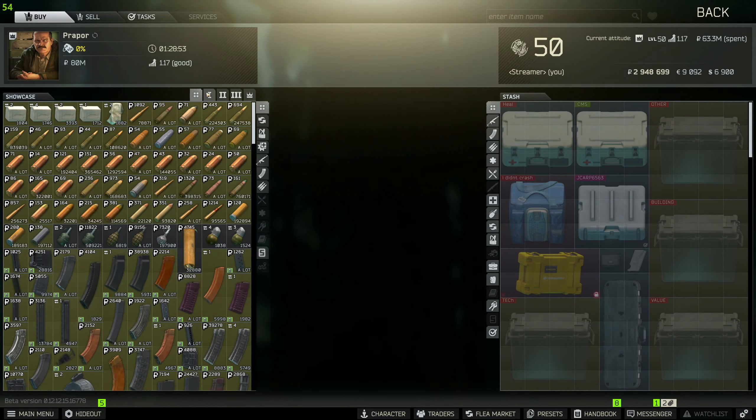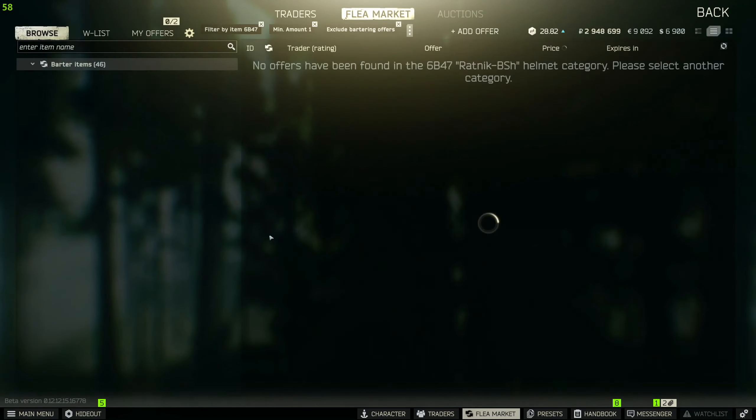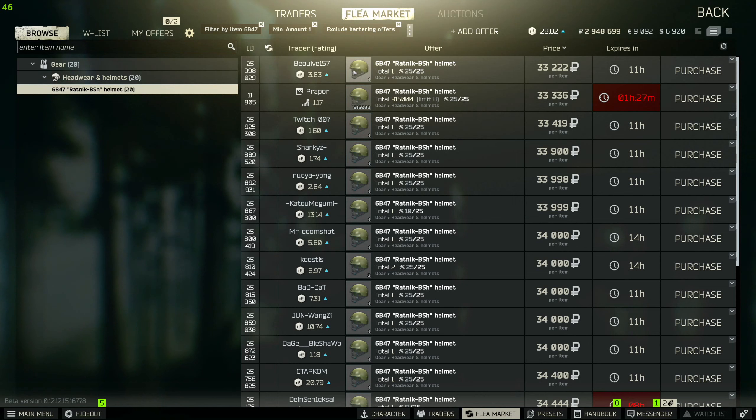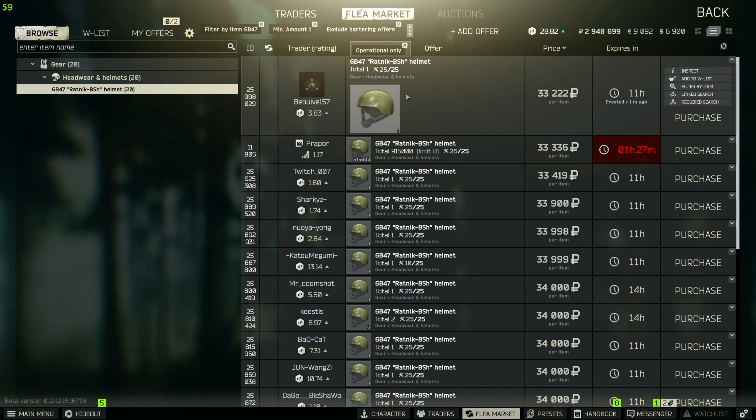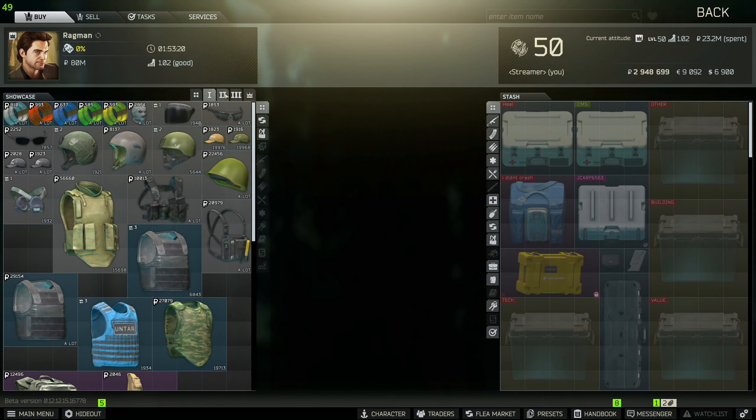When it comes to getting the helmets, all you need to do is head over to Prapor at tier 1 and you can buy the helmets directly from him. It doesn't matter what durability they are when you stash them, so you can always head over to the flea market and buy them directly from there.